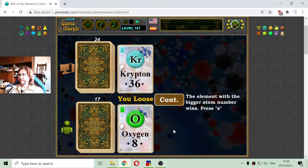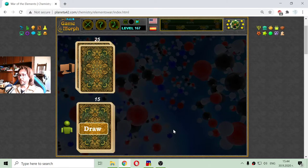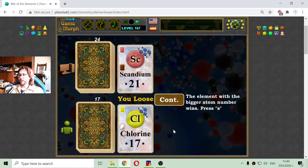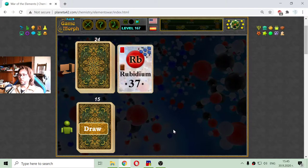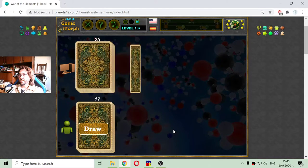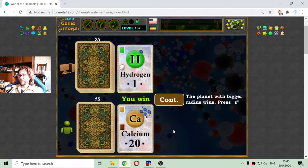Krypton, a noble gas, and I got oxygen, which is a nonmetal. The helium will be mine — I got it with zirconium, which is a transition metal. Scandium, a transition metal, and I have chlorine, a halogen or nonmetal. I got the oxygen with the selenium — they are both nonmetals. Rubidium is an alkali metal and the computer got germanium, a metalloid. Hydrogen should be mine — I got it with calcium.